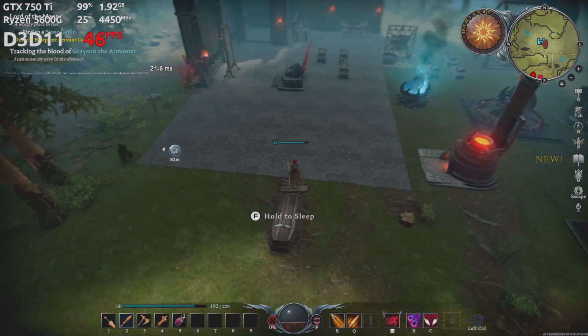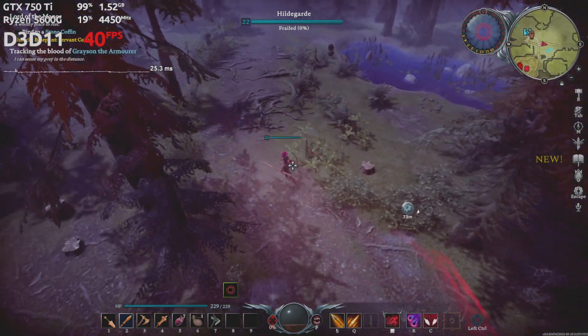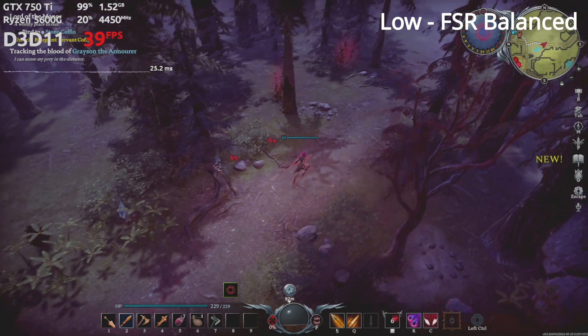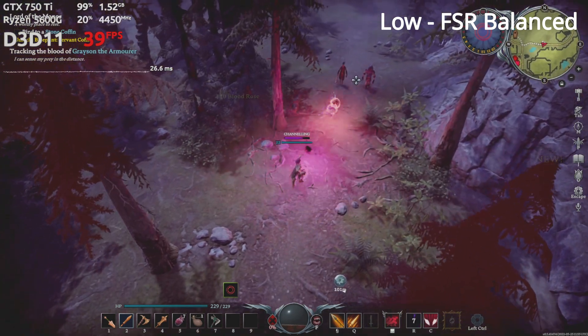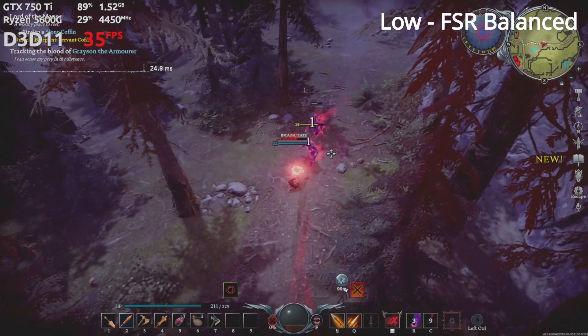Using the GTX 750 Ti, I got around 45 FPS on the low preset. The low preset includes FSR performance, so the game is rendering at 540p. The best option may be the low preset paired with balanced FSR. I fought a few enemies with those settings — frame drops were rare, and the frame rate hovered around 40. So I think the GTX 750 Ti is a fair minimum requirement.